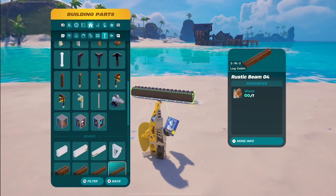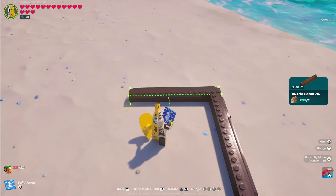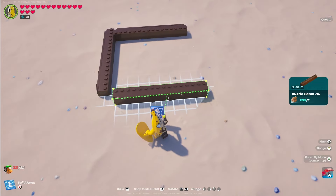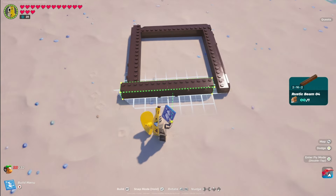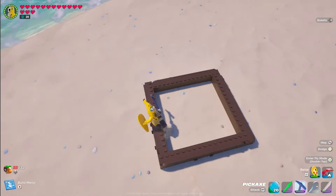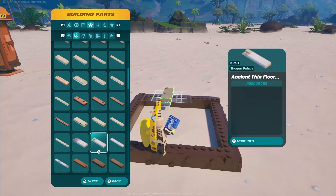For step one, go to supports and make your way down to beams — grab the Rustic Beam Four. Place one down, then place another right up against the edge. Do the same on both sides, keeping them on the outside, to create a nice clean box and border for where we're going to be placing the cannon.